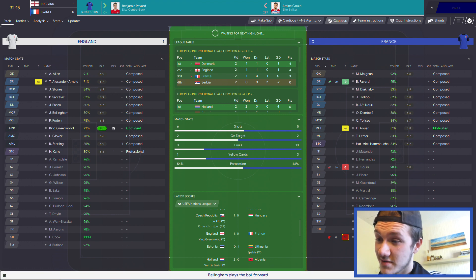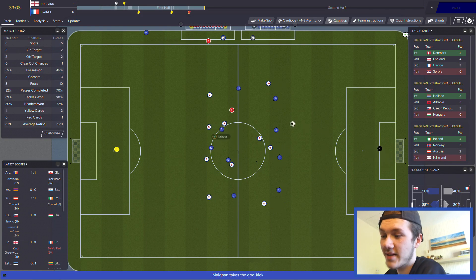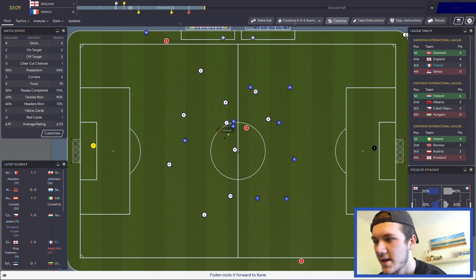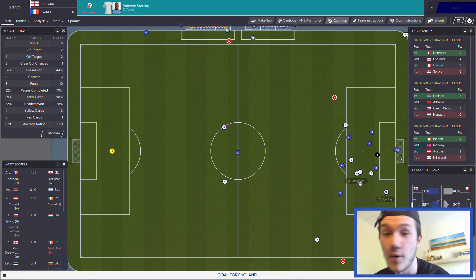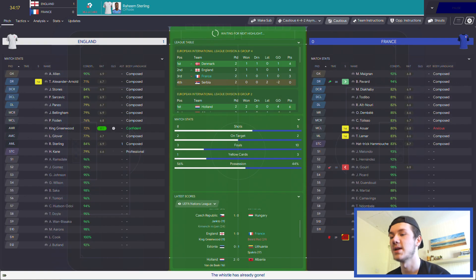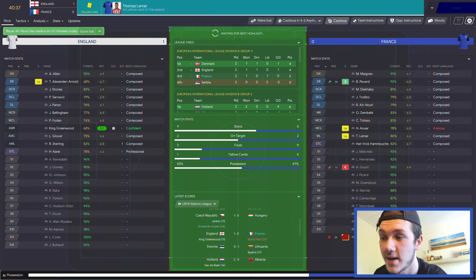England are probably going to advance through here now. I don't know how many times I actually play these international games - I need to really scout this group. Bellingham coming through, plays through Sterling - he's offside though. A bit of a saving grace there. 33rd minute - we're just going to have to hold on now. It's going to be tough against quite a strong England team with Greenwood, Kane, Sterling, Glover.